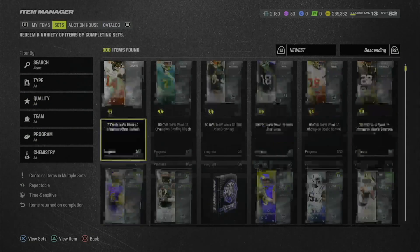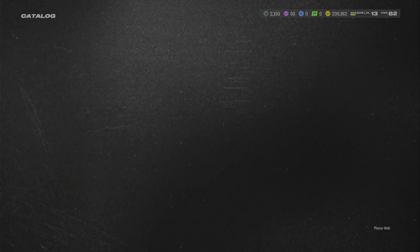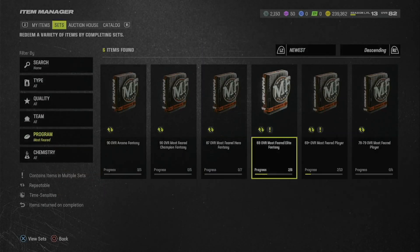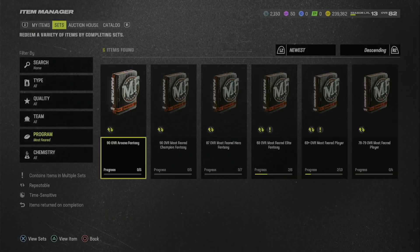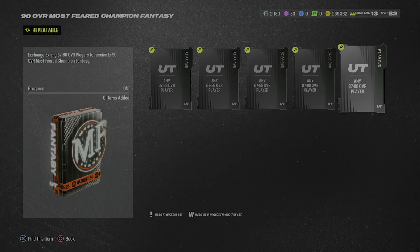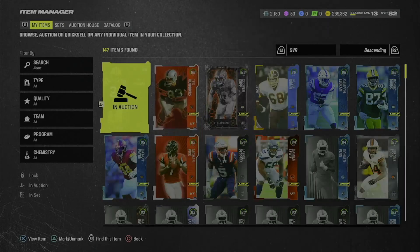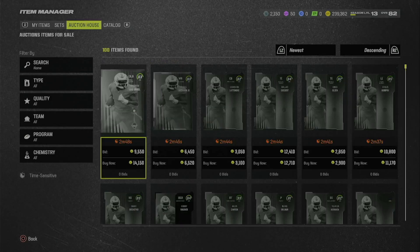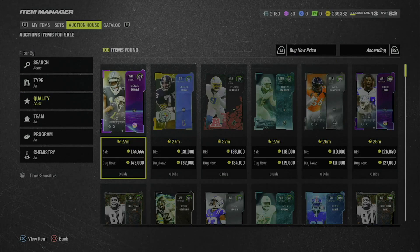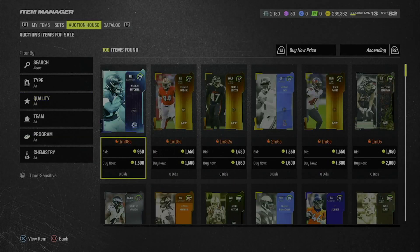Once you get those 87s at 15k each, head over to Programs, go to Most Feared, and put them into the 90 Most Feared Champion set — not the 90 Arcana, that's going to be a pain. Put five 87s in, buy at 15k each so that's 75k total, then sell the 90 for 105 to 110k. Mine already sold — checking the market, 90s are selling at around 110k. You sell for 110k, you built it for 75k, you make 25,000 coins. That's some pretty good profit.